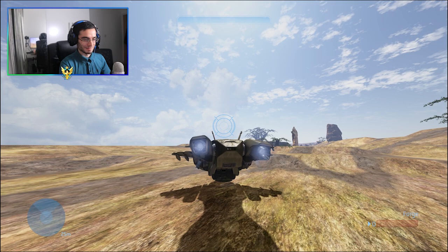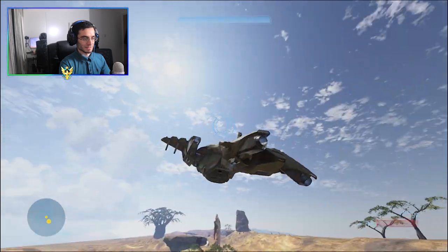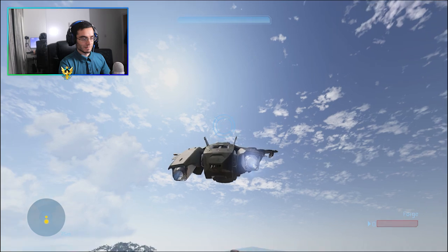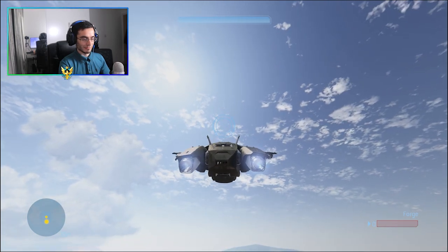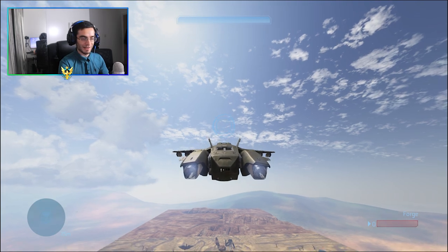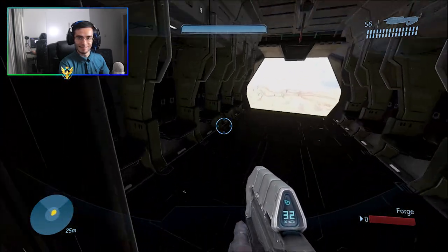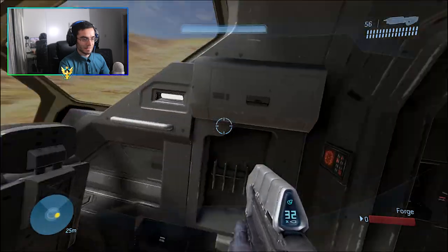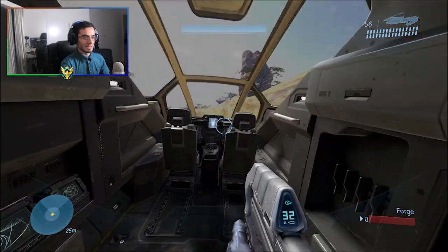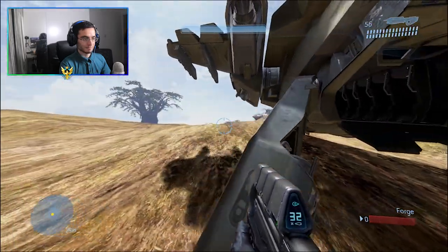I want to show you guys something that no other Pelican mods actually have. Let's fly high — I'm playing on my own map, just a mini playground. This really reminds me of Star Citizen: if you have another player flying this, you can walk around in the air while someone's flying it. You can literally walk around while it's flying — how amazing is that? It just brings that immersion and feels more realistic. This is absolutely incredible.